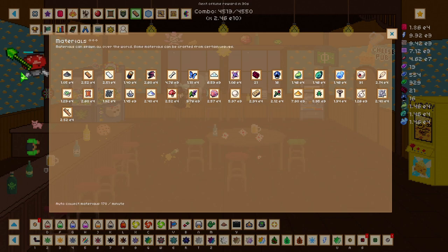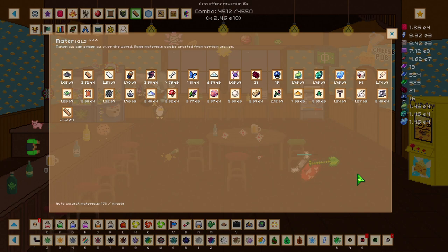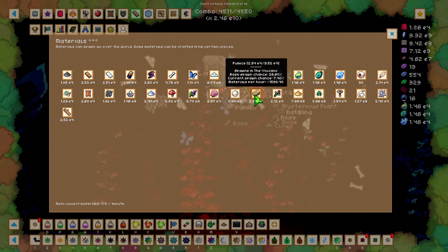We have a materials tab at the top. This tells us all the materials and essences we have at the moment, as well as our base spawn chance, current spawn chance, and materials per hour. None of them are active right now due to me being in the pub here, but if we go to the Dark Glade we can go back to our materials tab and see that we get roughly 2,200 or about 1,500 per material, which is very great.